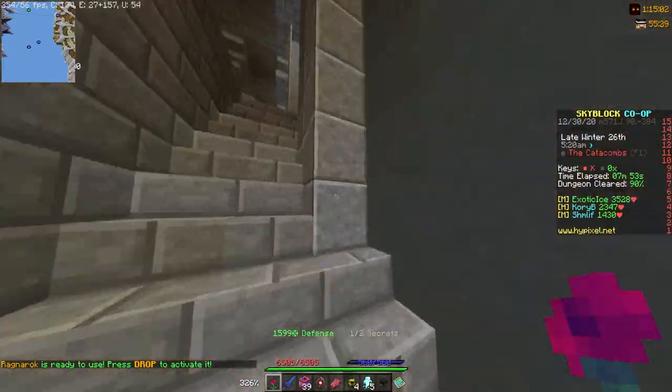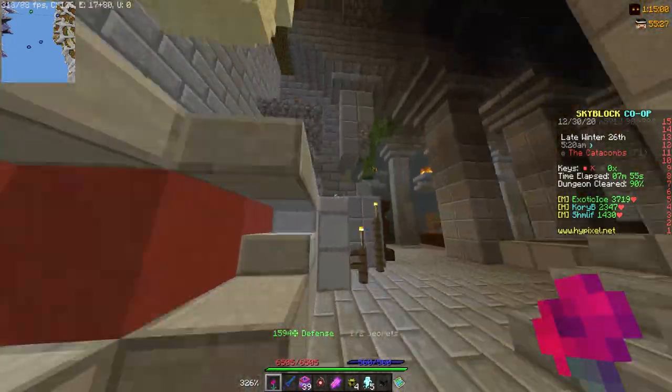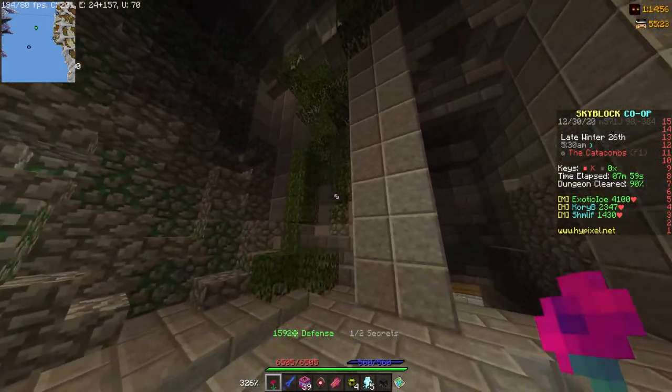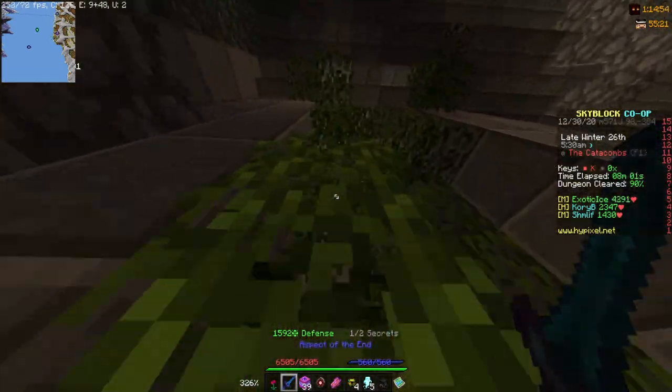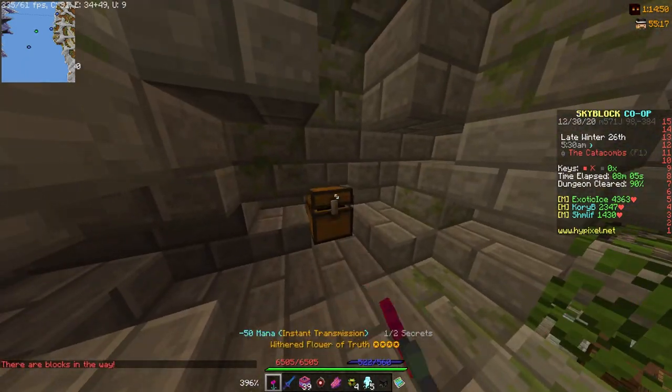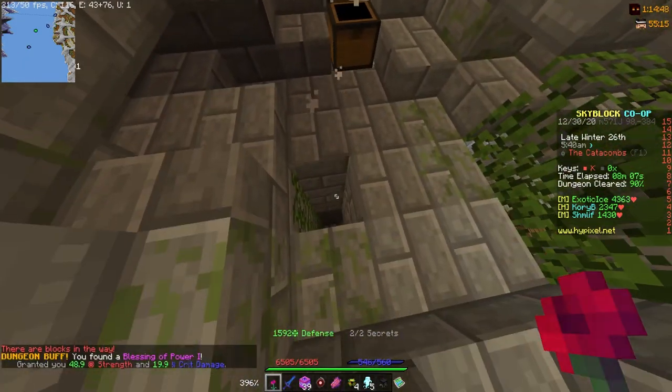With shadow assassin armor you get 160 health and 70 defense from the helmet, 240 health and 110 defense from the chest plate, 210 health and 95 defense from the leggings, and 125 health and 55 defense from the boots.